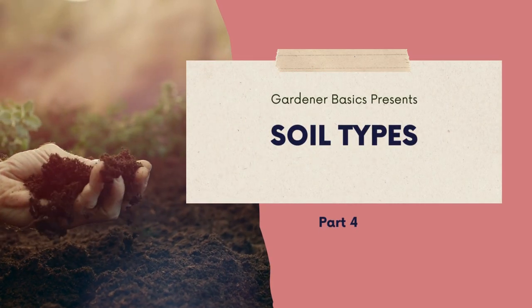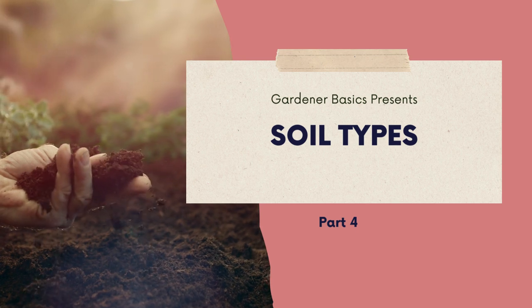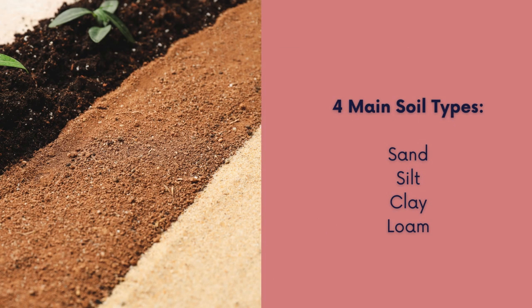Welcome back to Gardener Basics Soil 101 series. This is part four where we're going to talk about different soil types. There are four main soil types — each have their pros and cons — and we're going to go over each one and how to identify them. The first type is sand, then you have silt, clay, and loam.